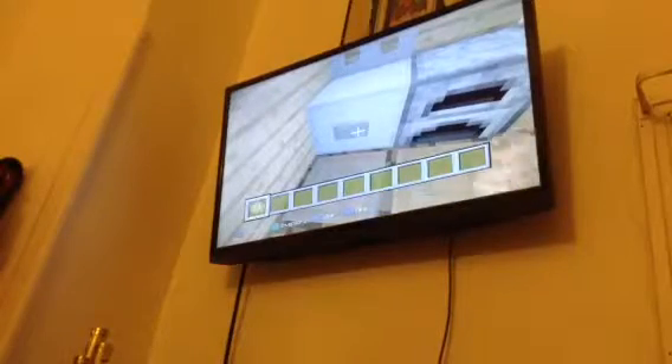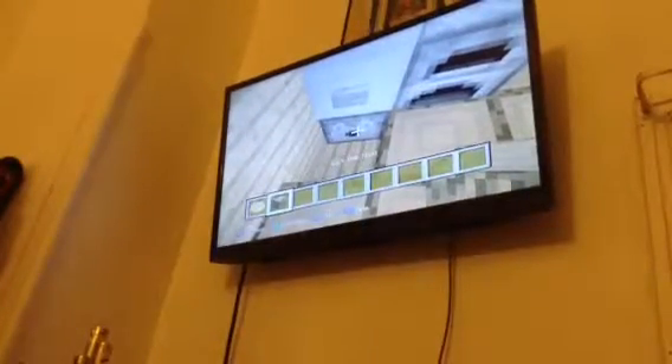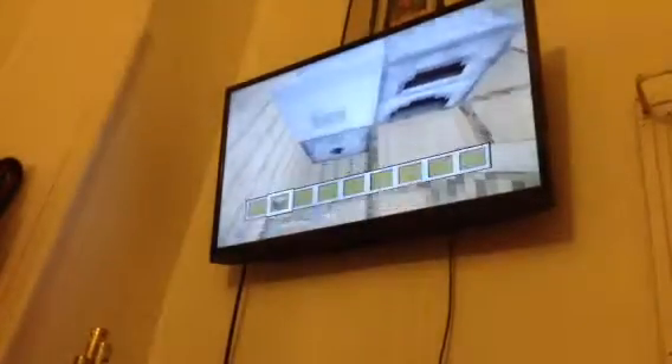I've got a little fridge here and a little oven. I want to show what the fridge does — all you need to do is click the button and you get something random. The secret is there's a little dispenser underneath it, as you can see right there.